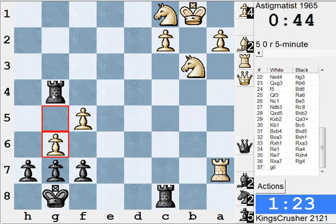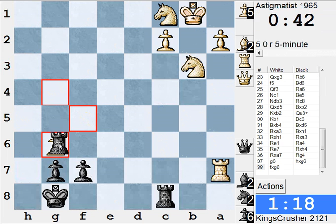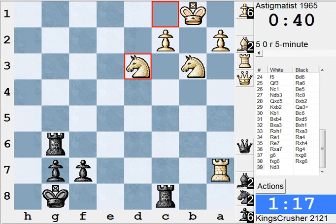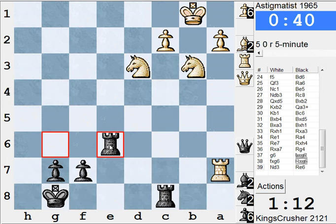I think there are some missing ingredients for how I was playing Sicilians before. The Sveshnikov is a bit too committal anyway for the d5 weakness, but maybe other variations are worth exploring.